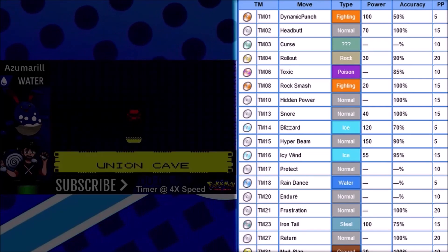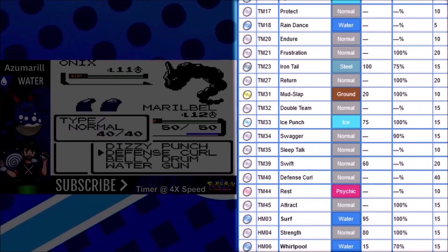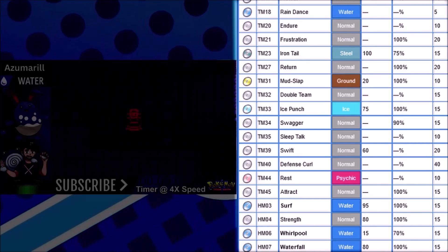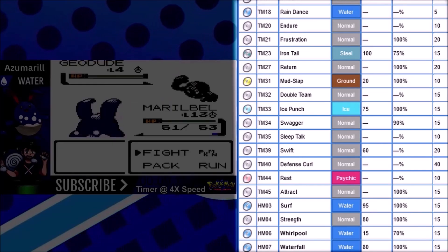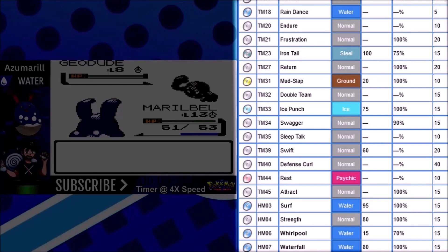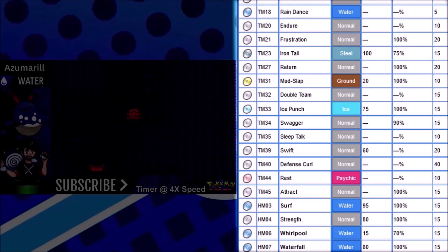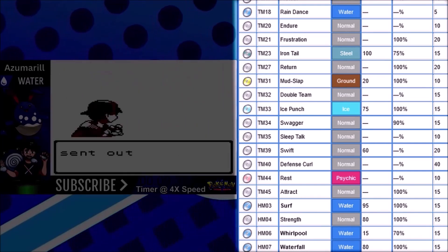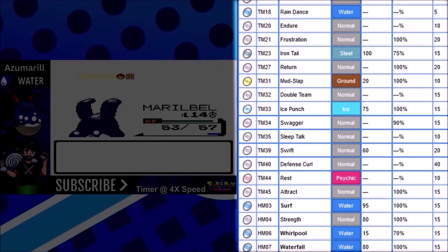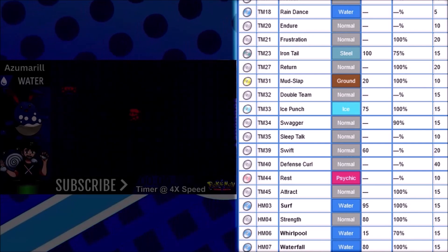Hyper Beam, Protect, Rain Dance, Endure, Frustration, and Iron Tail - none of those moves are going to get used with this Pokemon. Return will be used as our primary physical move. Since our whole strategy is going off of Belly Drum, we need a good physical move, and Return will be our most powerful one - 102 base power at fully maxed out friendship. That will work very well with having four times the Attack stat. Ice Punch at 75 base power is a very good move for this Pokemon with great coverage. Rest will be used in one battle - it works very well with Belly Drum and we'll see that against Red. Surf will definitely be used - it's 95 base power and we get it before the fourth gym. This Pokemon has very good type coverage.